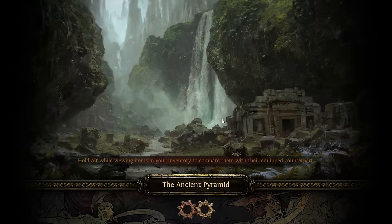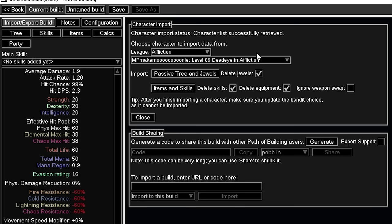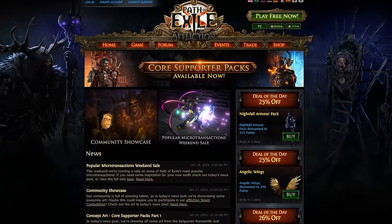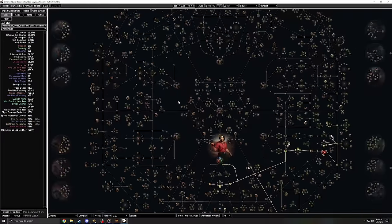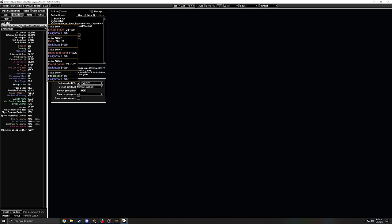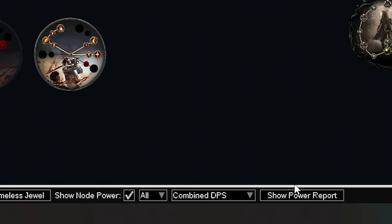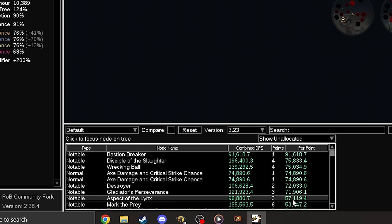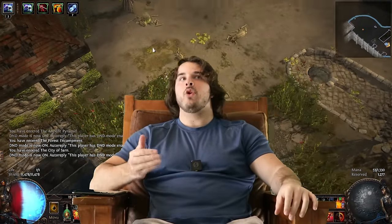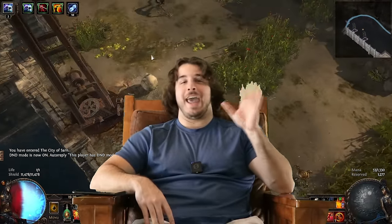If you still cannot solve your lack of damage, it's time to bring out the big guns. Open up POB, type in your account name into the bar — the one you log in with on the main site — and click import. If this doesn't work, go to pathofexile.com and change your profile setting to public. Import your items, equipment, and passive skill tree. Then click 'Show Node Power,' sort by combined DPS, wait for it to finish calculating, and sort that final list by per point. This shows you the passive tree nodes that will net you the most damage per point spent for your current build.